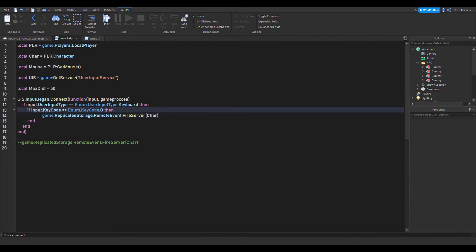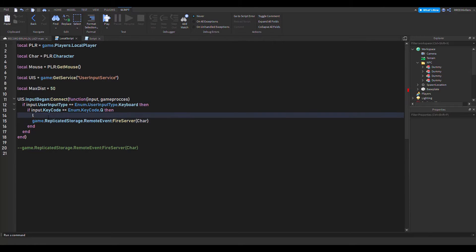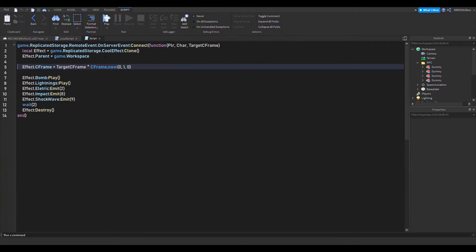We're going to need the character, and we also need the position of the character. So: local charCFrame equals char:GetPrimaryPartCFrame(). Then we're going to add charCFrame as a parameter and go into the main script.